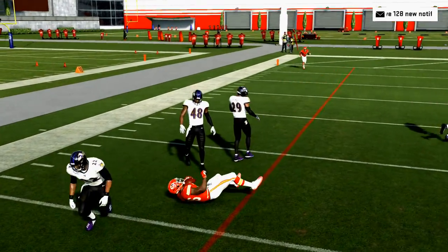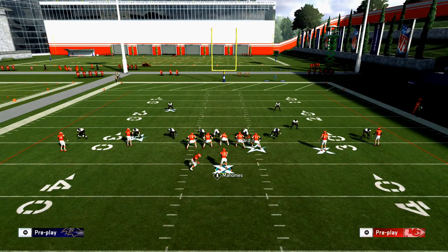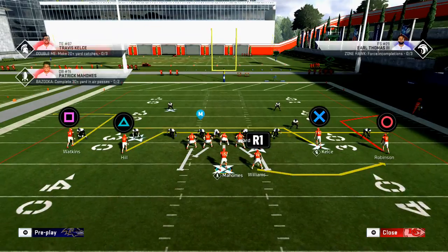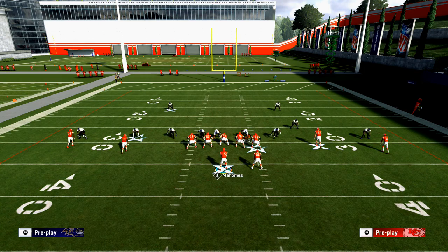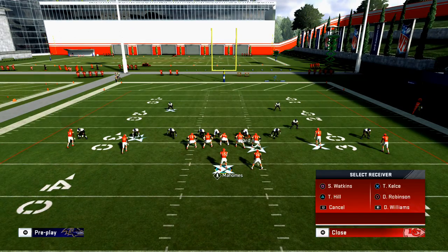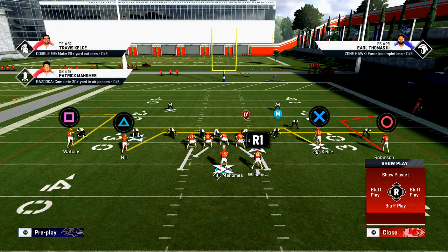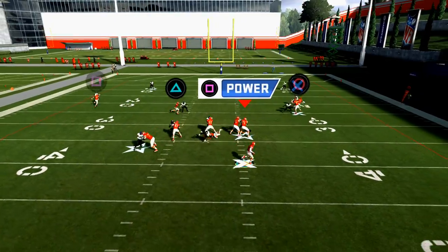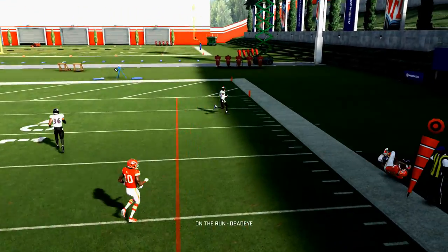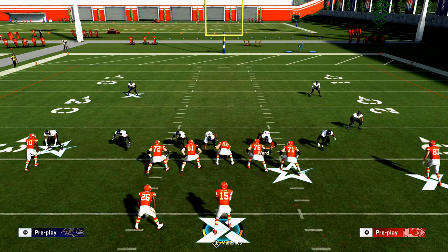One strategy people have been utilizing in Madden NFL 20, especially for escape artist quarterbacks — for example, I'm Patrick Mahomes and I like to roll out to the right because he's right-handed. What I could do is double team Ward, which tells my tackle and guard to double team him. I can then put my running back on a block, ID the right-side guy I want him to cut — in this scenario the defensive end. At the snap of the ball he's going to cut him, which allows me to roll out. We all know how good throwing on the run is in Madden NFL 20.